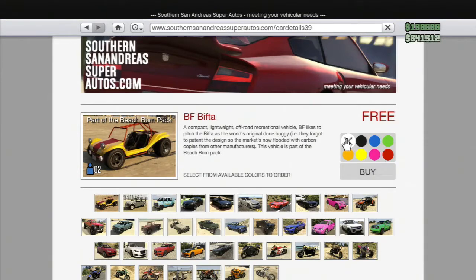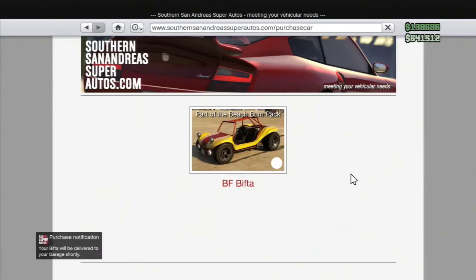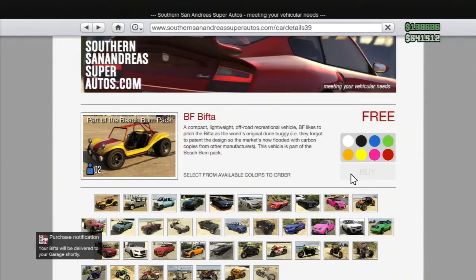It gives you two — actually three — vehicles, and a boat. This is by far the best one: the BF Bifta. It's basically a dune buggy and you can take it and soup it up, put different things on it and stuff like that. So this is probably the coolest one, and I went ahead and got this one in white.